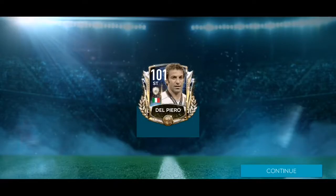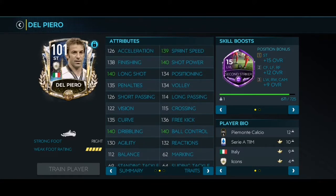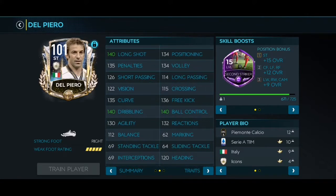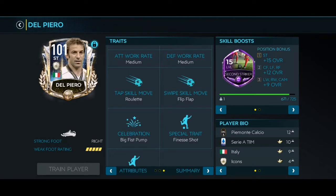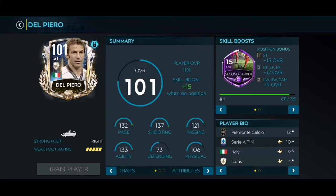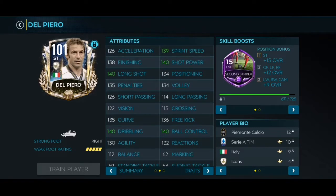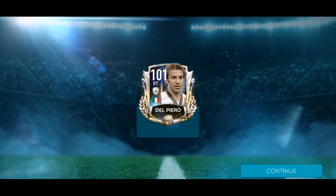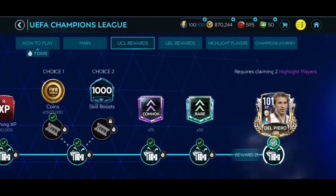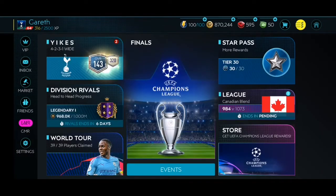Del Piero — what a card! 132 pace, 133 agility, 137 shooting. Look at these stats: basically 140 sprint speed, 140 shot power, 140 long shot, 138 finishing. If you upgrade this card it's going to be absolutely insane. He also has the Flip Flap skill move, Finesse Shot trait, and Playmaker trait. He could actually be put in central mid — he has pretty decent stats for that position. And this card is free to play!